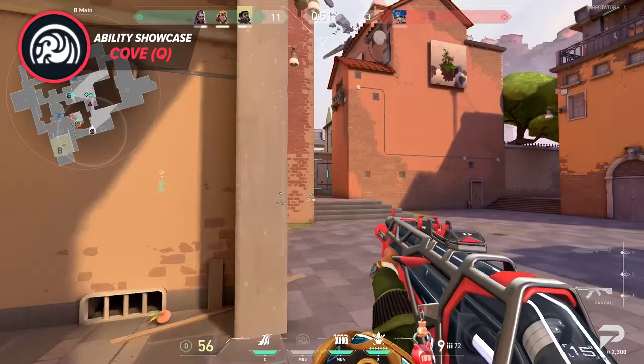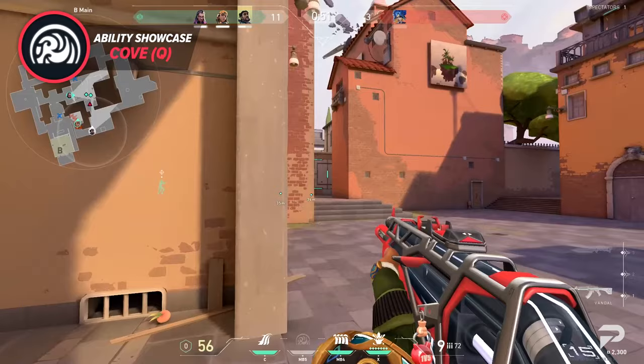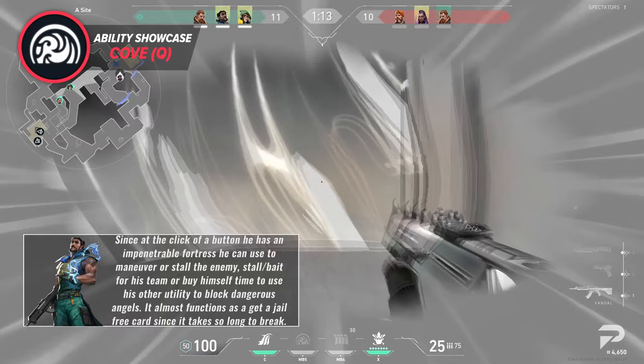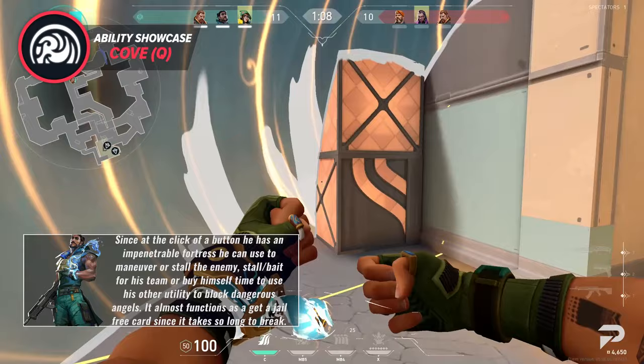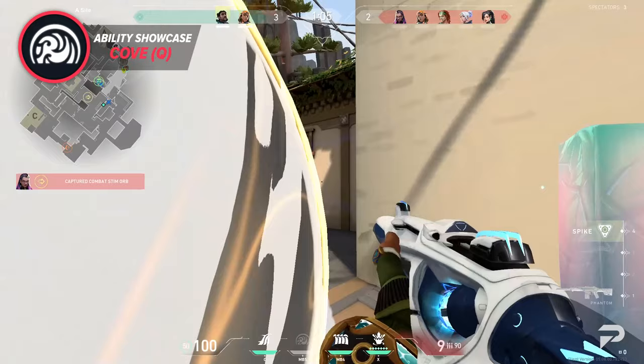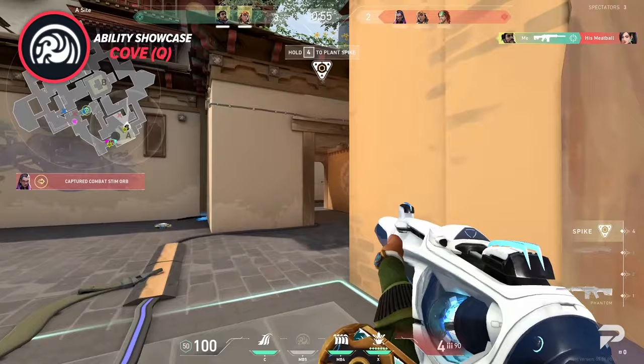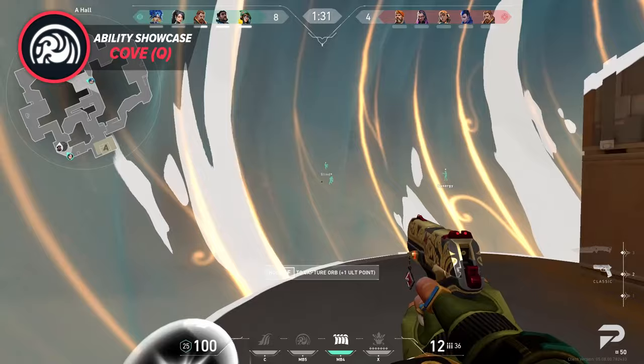Harbor's Cove is the fastest-acting bullet-absorbing utility and will be extremely valuable in limitless situations. This ability also allows Harbor to play in locations many controllers would consider dangerous, since at the click of a button he has an impenetrable fortress he can use to maneuver or stall the enemy. It almost functions as a get-out-of-jail-free card since it takes so long to break. When this smoke is thrown it needs to be broken by the enemy team, and you can use this information to make calls on where to rotate or as a cue to flash your team out of the smoke.